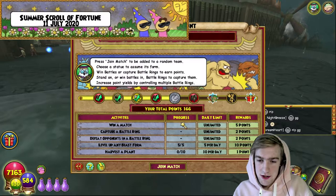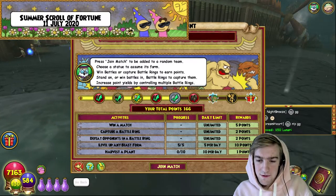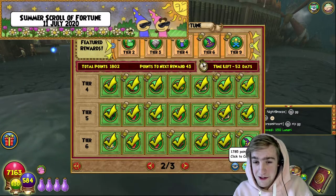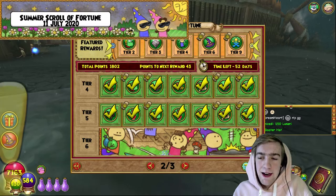Have we finished the Scroll of Fortune? What's really good is we actually get the 150 Lunari, which is great because we don't often get that one. We have done it! The Boater Hat! Lovely!